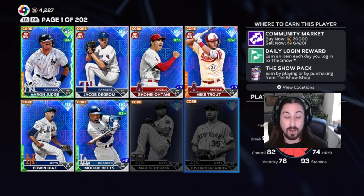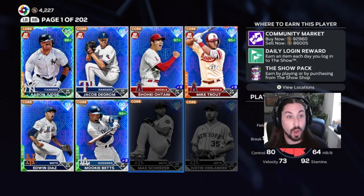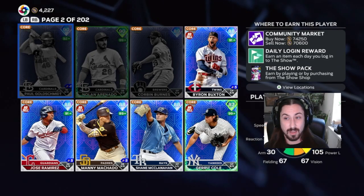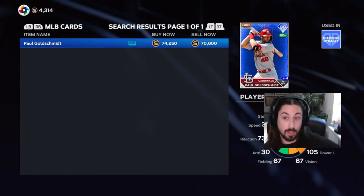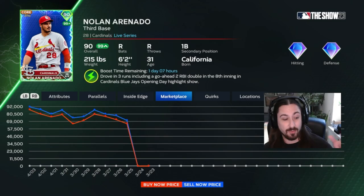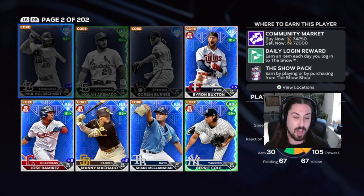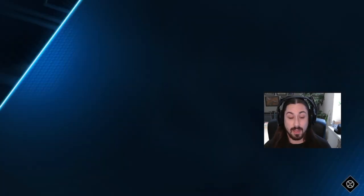Scherzer's price has been increasing from where it was initially. Verlander has been pretty much staying the same — I'm not too worried about him since he's currently hurt. I have a buy order out for Goldschmidt right now — mine should be the next one in the queue, hopefully that goes through. I'm waiting on Arenado because he's currently supercharged and his price has gone up, so I'm waiting for it to fall again. Goldschmidt's price has gone up along with Arenado's.